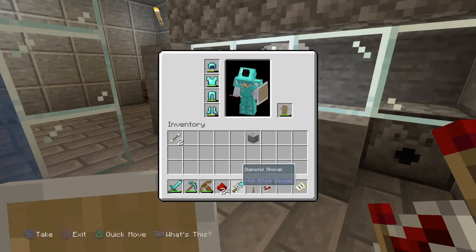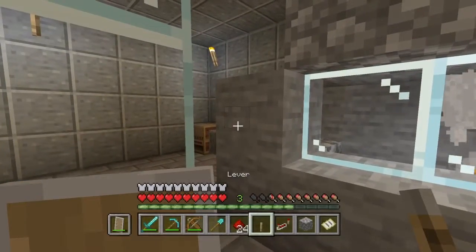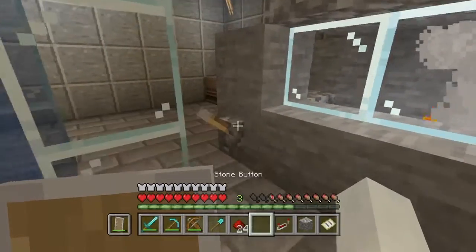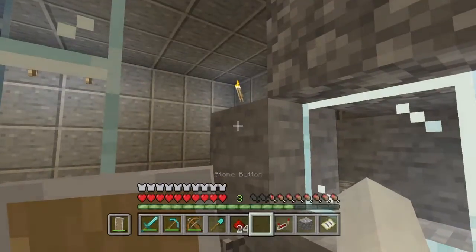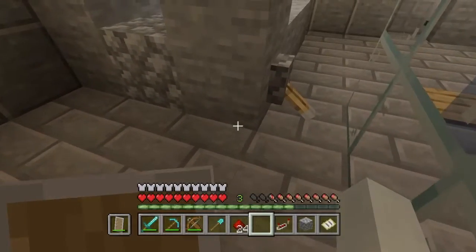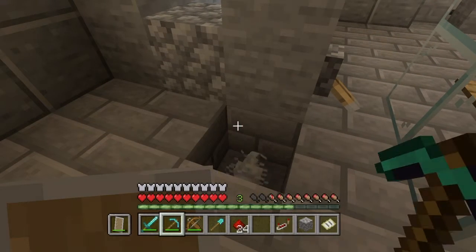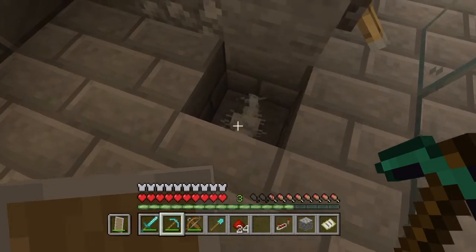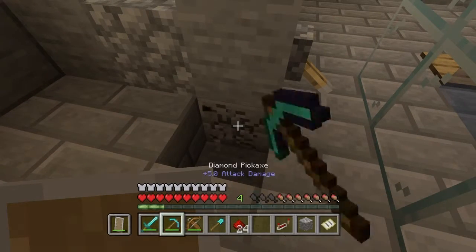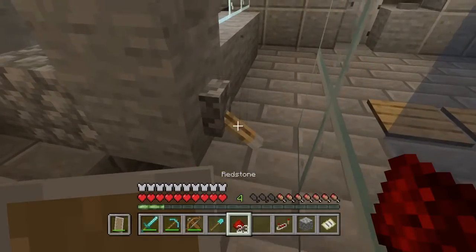Basically I have no redstone we could use. I also got a lever so I'm actually gonna take that, put it down here. Take the lever — basically it's just like that. We're gonna now have to — wait, does this light up? What the heck. Will this light up if we place something? Alright, it would.